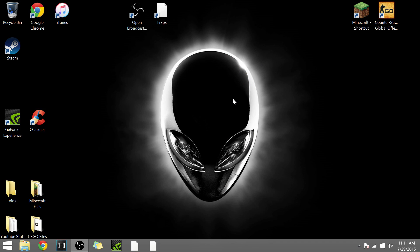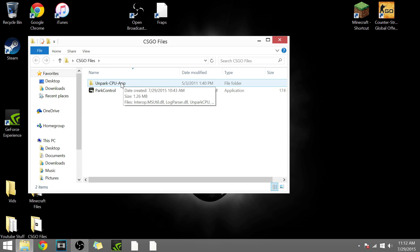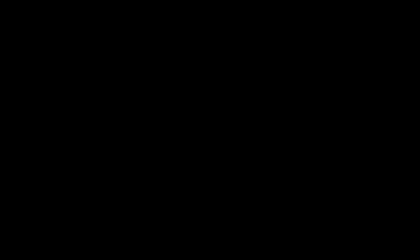Now that I'm outside of the game, I'm going to show you tricks you can use. First of all, update your drivers — I have the NVIDIA driver right there. It says my GeForce driver is up to date, and you can check for updates by clicking that. Go in the description below and download the Unpark CPU app. CSGO uses a lot of your CPU and sometimes hesitates to use your full 100% CPU, so this basically forces CSGO to use all of your CPUs.